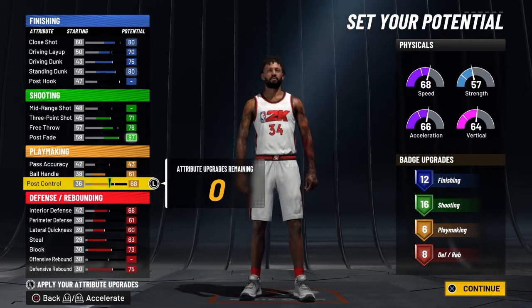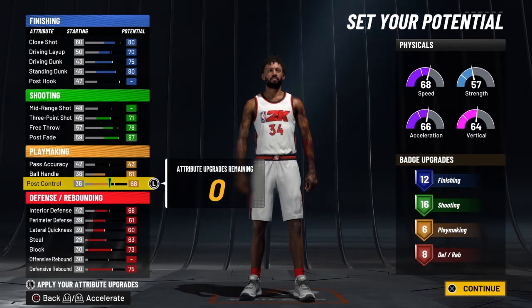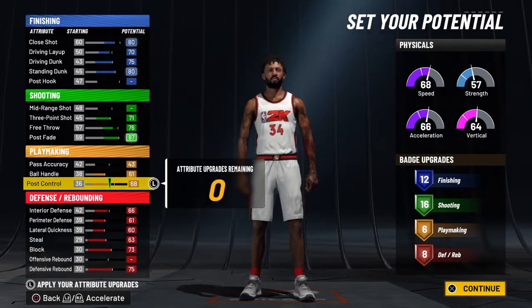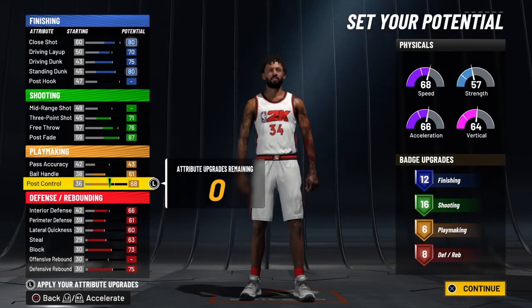That gives a total badge count of 12 finishing, 16 shooting — that's 28 plus 6 is 34 — and with 8 defensive and rebound badges this build has 42 badges total. Once you take it over to legend, getting legend four times across six or seven seasons gives you extra badge points. Playing four seasons adds four extra badges, so that's 46, and with the top 40 this becomes an 86-badge build at the end of the day.